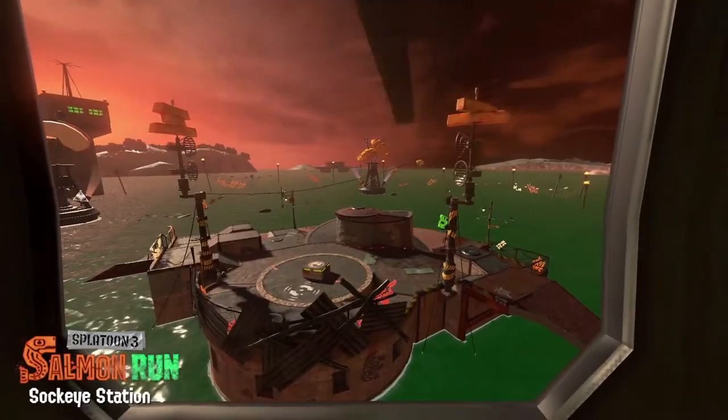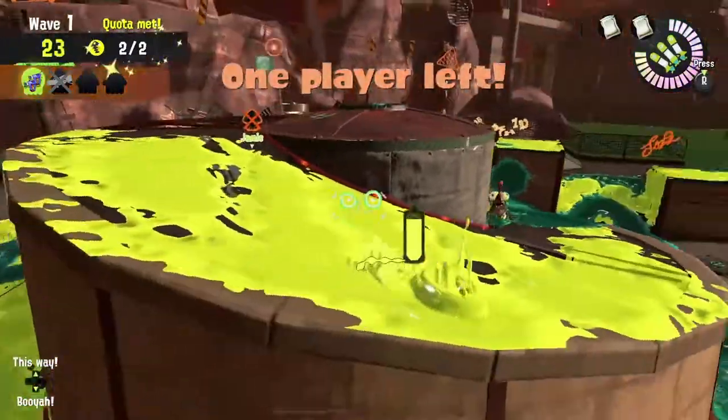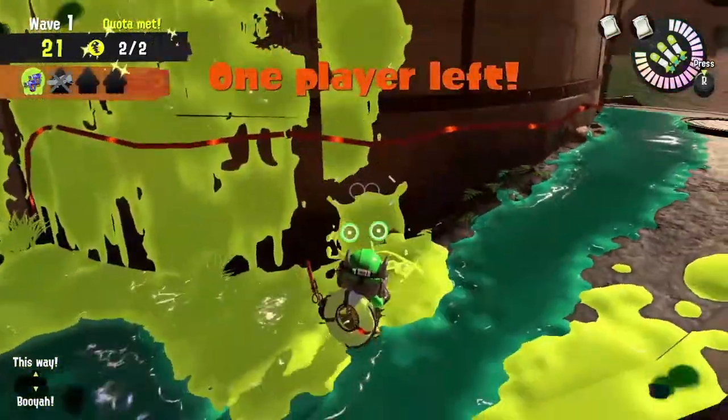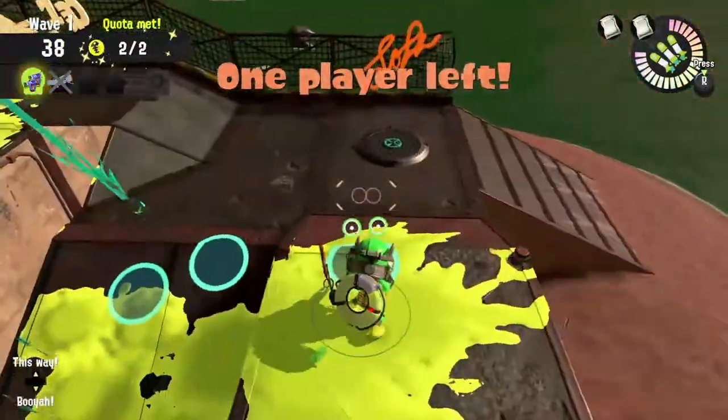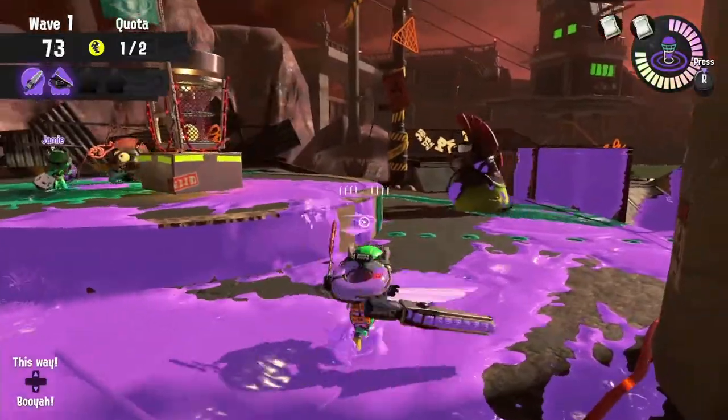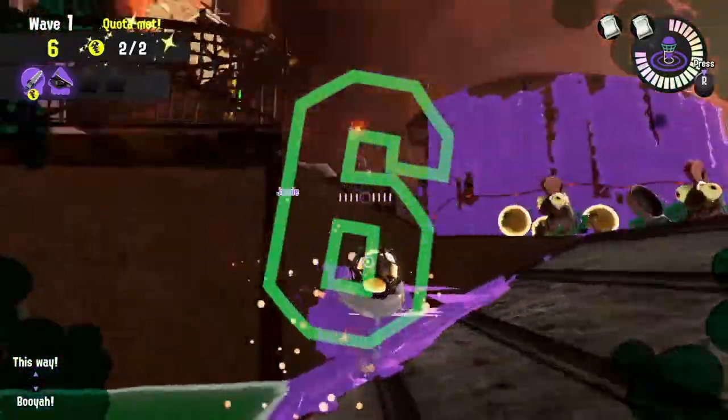This is for the Salmon Run being held on September 23rd at Sockeye Station, which is a relatively small stage, trading in flat ground for high walls that can be difficult to paint. It also has some walls that, when painted, open up some avenues for movement to help stay unsplatted.